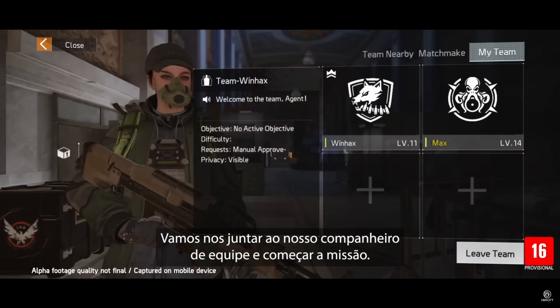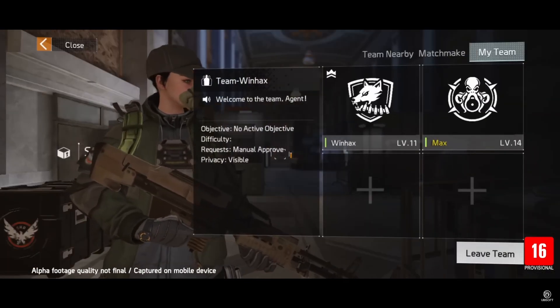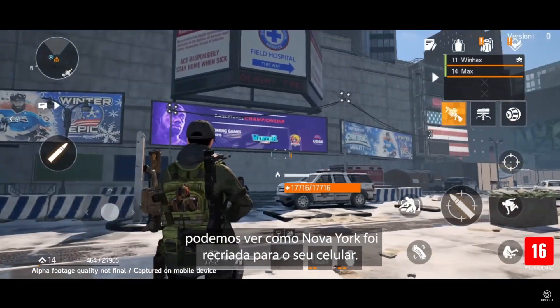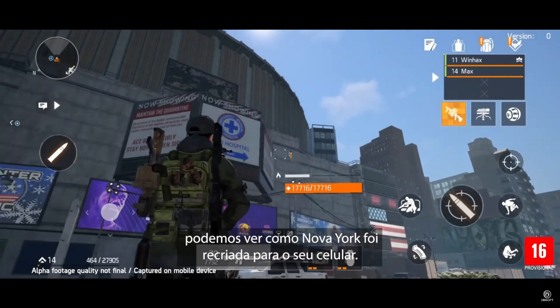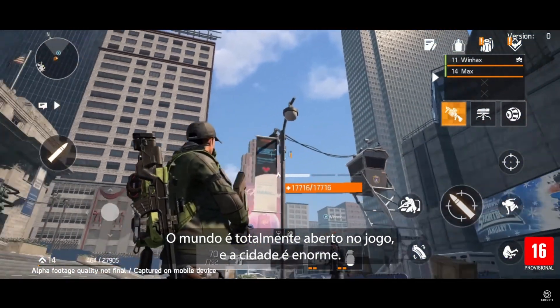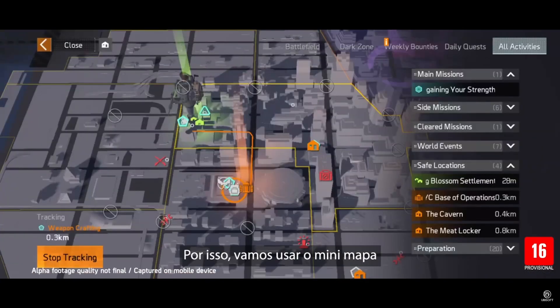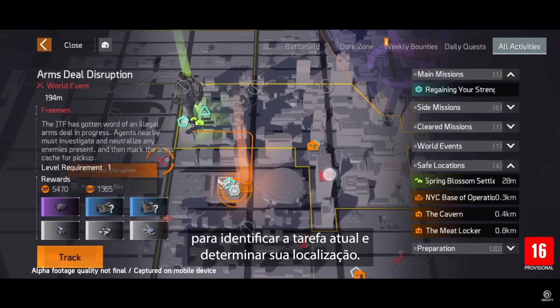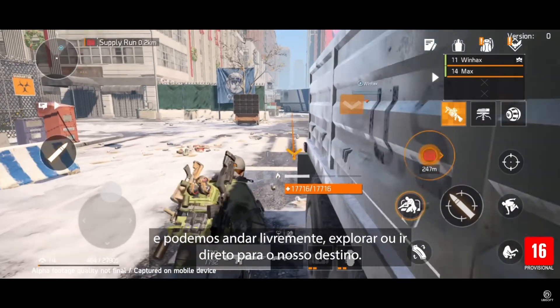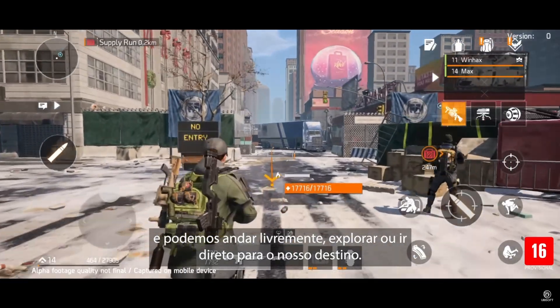Let's join up with our teammate and start our mission. As we walk out of the base of operations we get our first glimpse at a New York recreated on your mobile device. The game is totally open world and the city is huge, so we'll be using the mini-map tool to identify the task at hand and pinpoint its location. Our route is now highlighted and we are free to roam around, explore, or head straight to our destination.